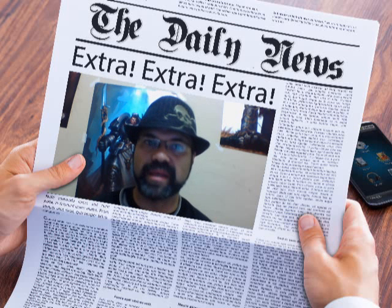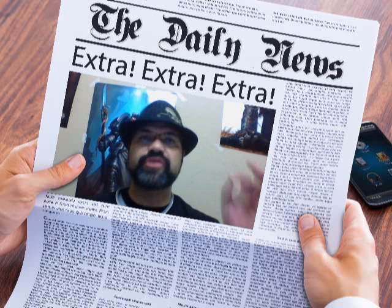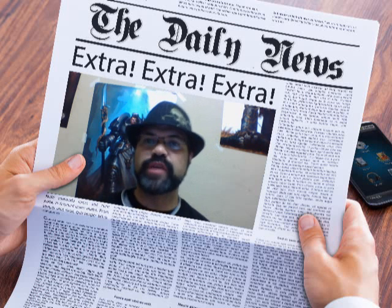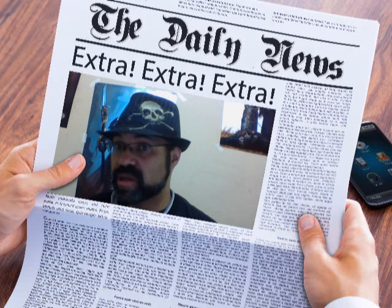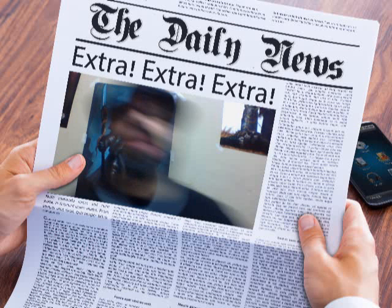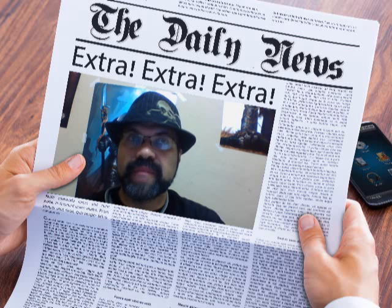Onslaught is specifically for the Tyranids and it's fantastic. It allows you to pick a unit within 24 inches and it can run and still shoot. Sounds deceptively simple, but imagine 30 gaunts — they move, they shoot, they run, and then they assault. Due to them all being assault weapons they have fleet. Talk about getting across the table quickly.